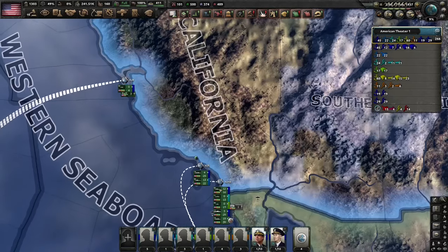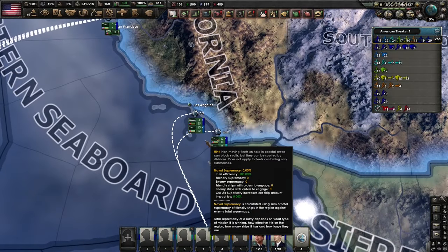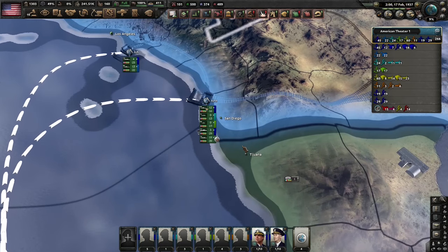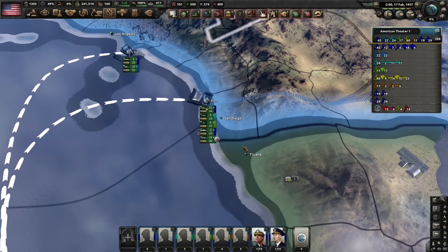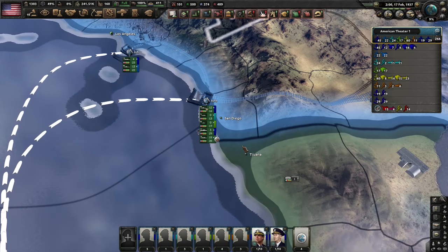Let's talk about carrier aircraft and range. I see this question all the time on the Paradox forum and elsewhere — players ask: does range matter on carrier aircraft? The answer is it doesn't matter in carrier combat. It matters if you order planes on carriers to do other things, but in actual ship-to-ship combat that has carriers in it, it doesn't matter. And I'm going to show you.